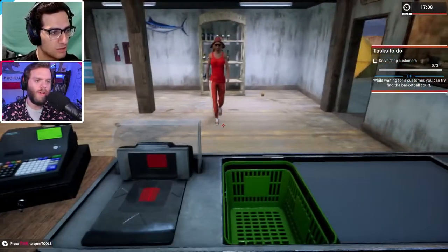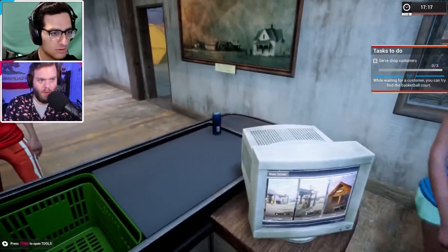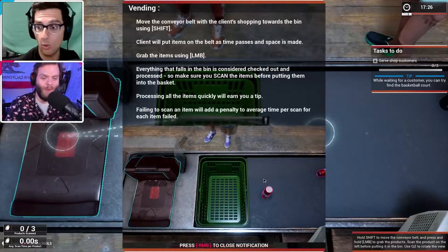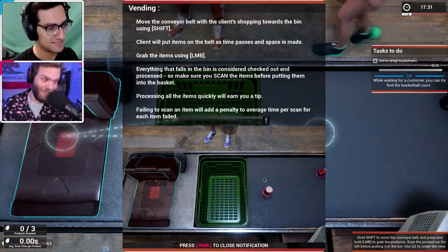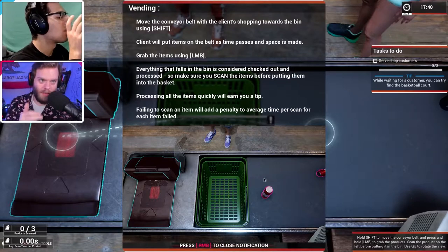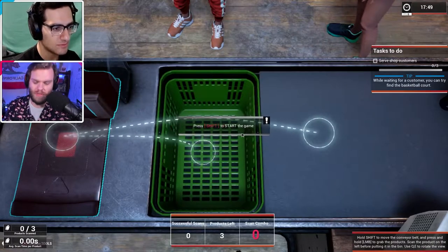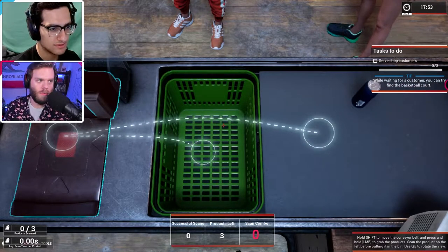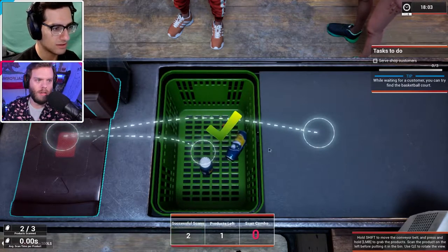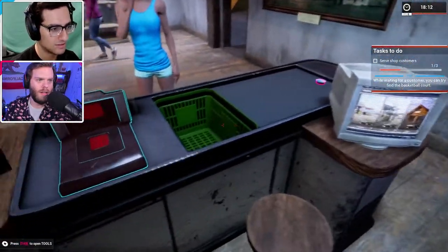Can I offer you a muffin in this trying time? I gotta get this accuracy score. Oh my god, here we go, play it cool, how can I help you? What does she want? Oh - grab it! What do I do, I'm trying! Hold on, time out - this is a different game than we signed up for. This is a clerk simulator. The client will put items on the belt, pass the code, grab the items using the limb controls, everything that falls in is considered checked out. Press shift to start. Oh, I can control the conveyor belt! Did I get it? Yeah, it beeped! How many energy drinks do you need?